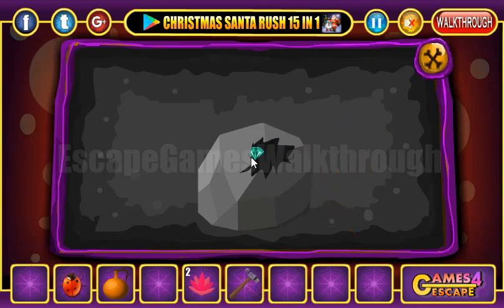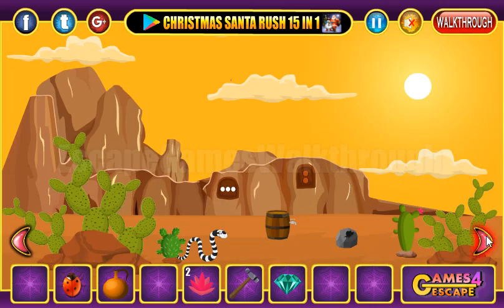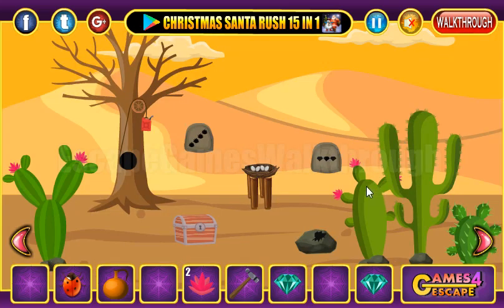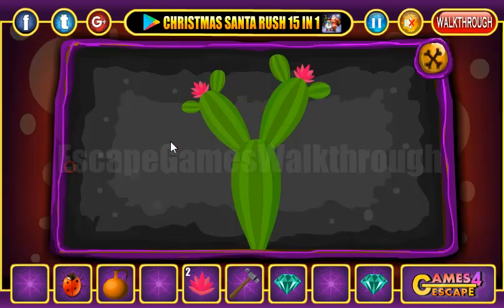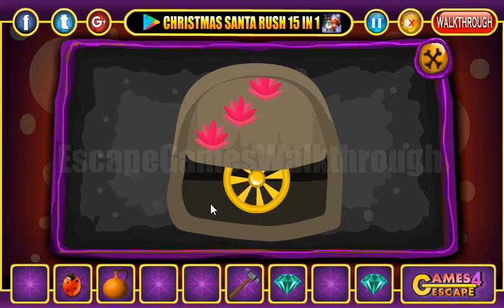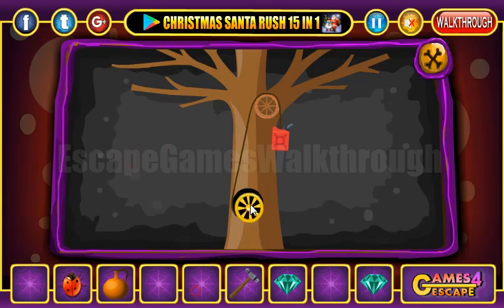We can use the hammer to get the gem from the stone. Going further, here's one more stone and one more cactus — not this one but this one — so we have four flowers. Here's the place to put all of them, and we've got the wheel.